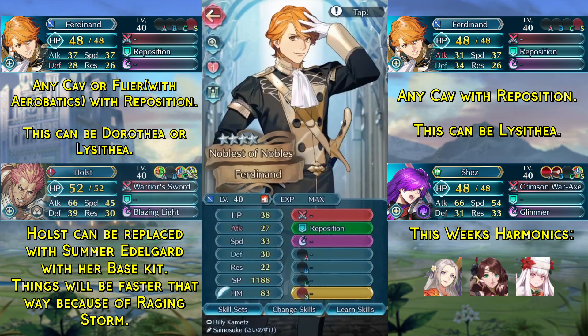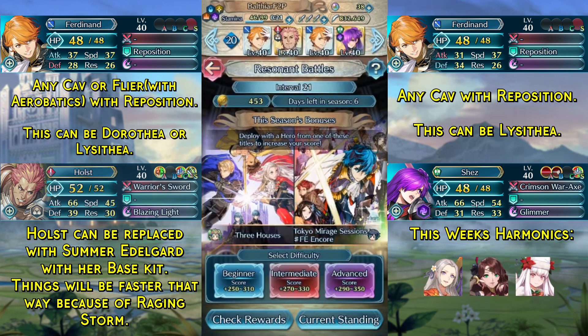In the third slot we have any Cavalry unit with Reposition that can tank one round of combat from Chad. Ferdinand von Aegir can do this, but of course you can also use Winter Lysithea.